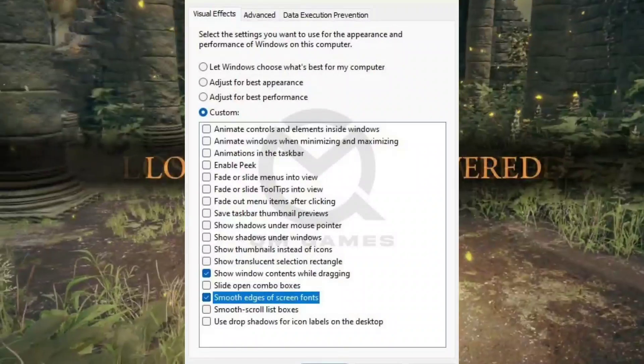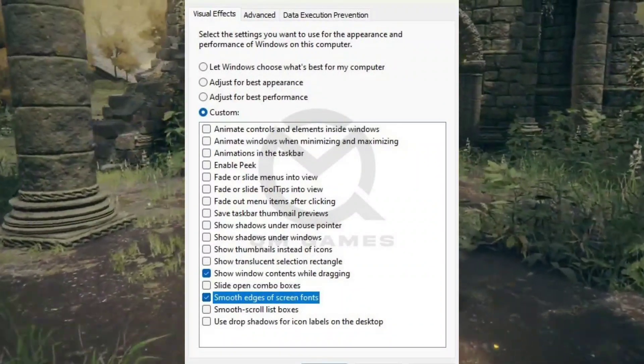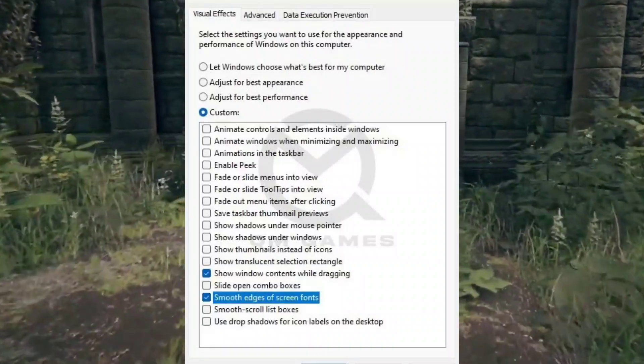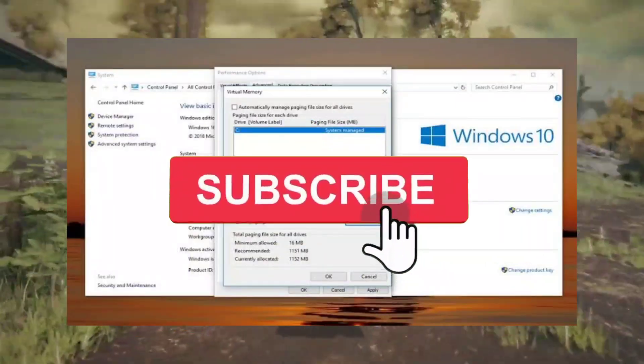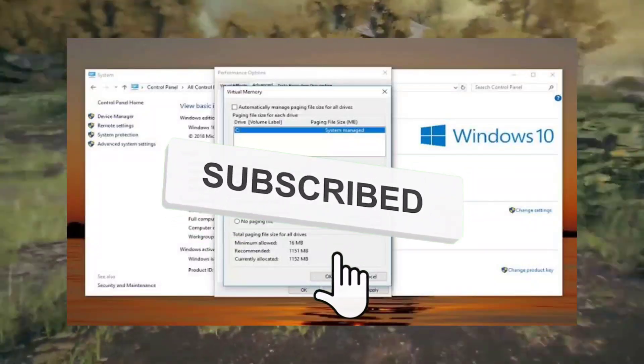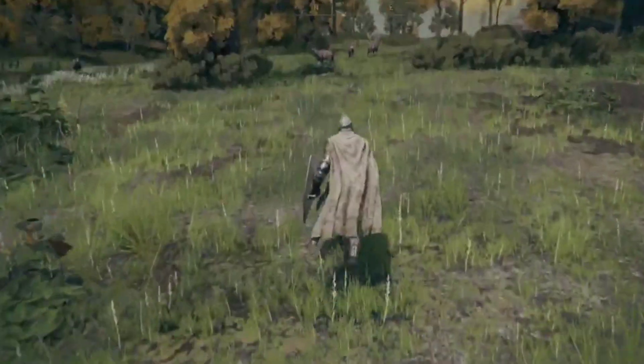Fix 7: Adjust Appearance and Performance and Increase Virtual Memory. Optimize Windows for best performance. Search for 'Adjust Appearance', and enable 'Adjust for best performance'. Then tweak Virtual Memory settings: under Virtual Memory, disable the 'Automatically Manage Paging File Size' option, set custom values, and save changes.